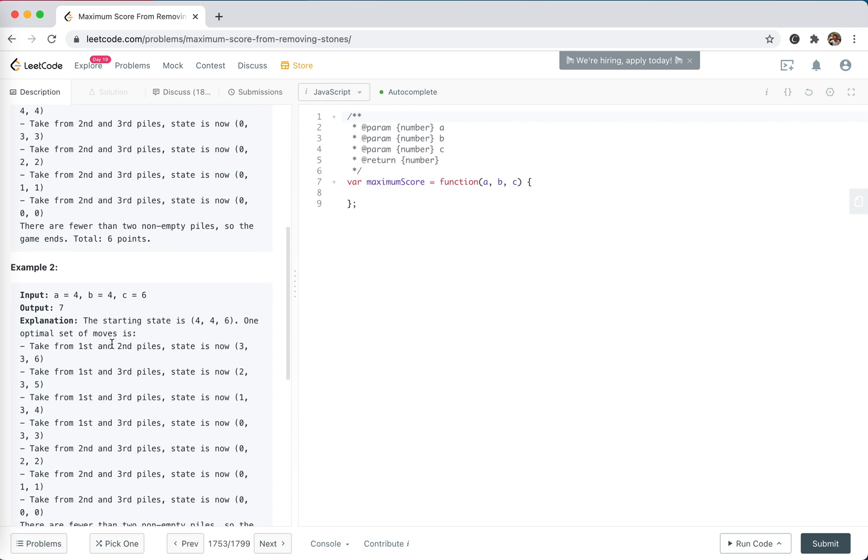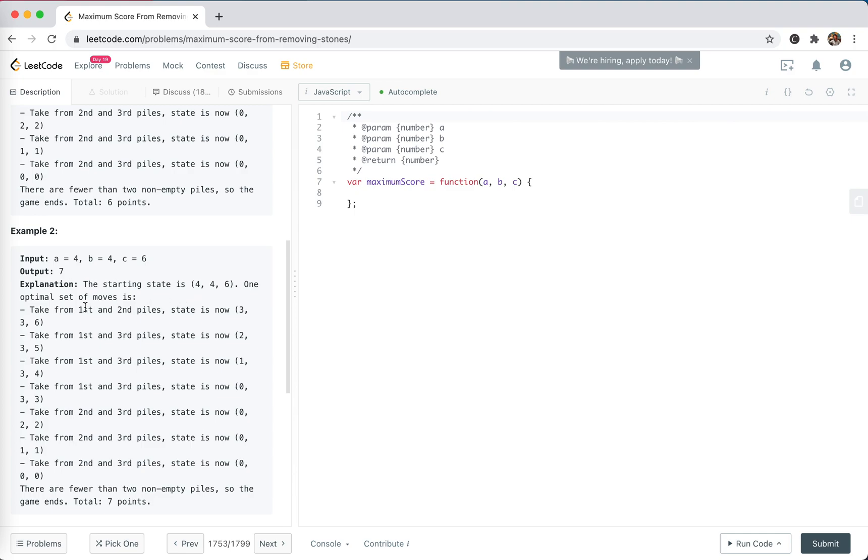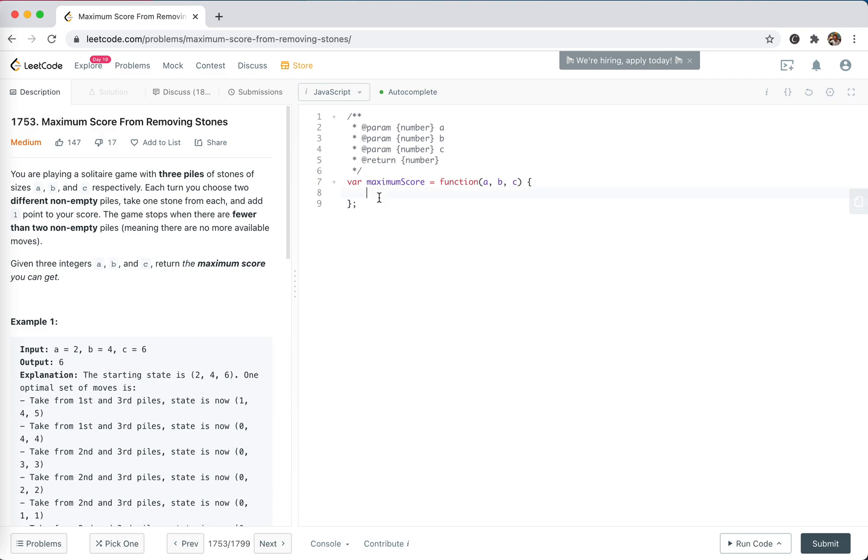There's another case: if a plus b is bigger. Starting from 4, 4, 6 — we could take from the first and third pile, getting 3, 3, 6; then 2, 3, 5; then 1, 3, 4; then 0, 3, 3. The example shows we ideally empty one pile first, and if we can get two piles with the same amount we can immediately return the result. The first solution that comes to mind is recursion — this looks similar to the Tower of Hanoi problem.